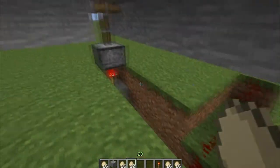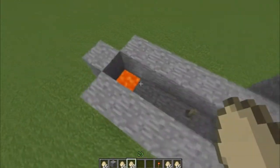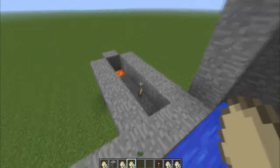Then it goes down to here, inverts this redstone signal, takes down this block, and it lets the water run into here because this inventory is full and you don't want entities building up all over the place like I have all in my inventory right now.